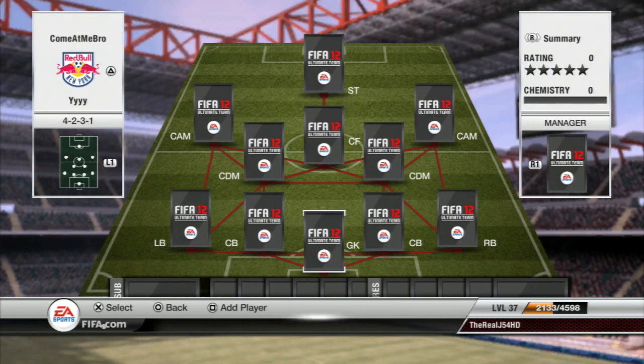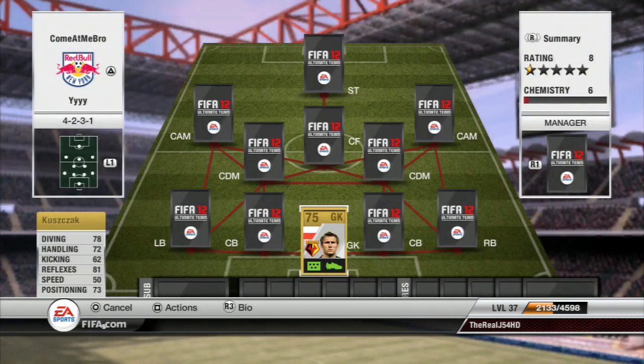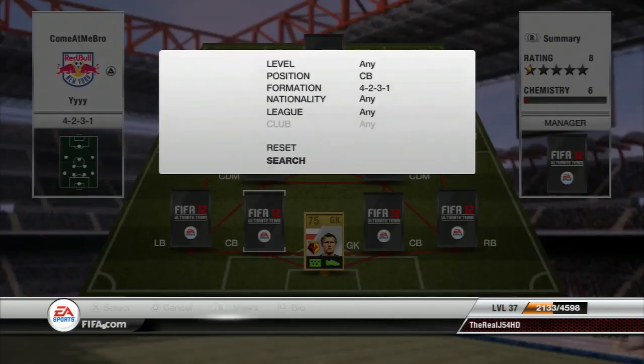Let's move on to the goalkeeper. We are using the 4-2-3-1 formation and we've got Thomas Kujak in goal — probably not the goalkeeper you'd expect. He's got decent stats: 78 diving, 72 handling, 81 reflexes, and 73 positioning. A really good goalkeeper, and for around 550 coins you can't really go wrong.